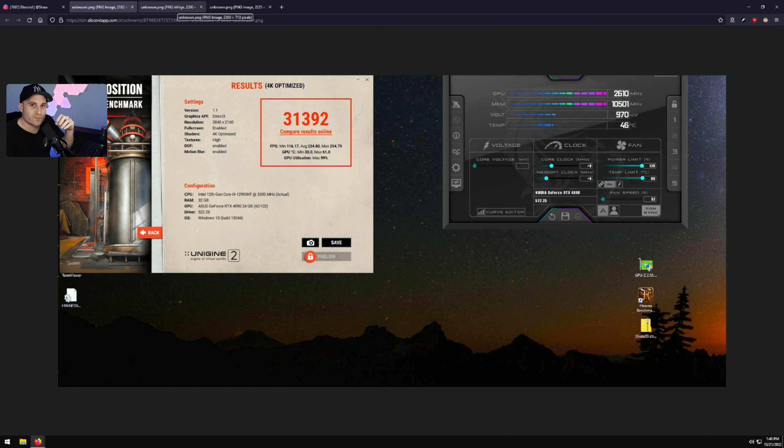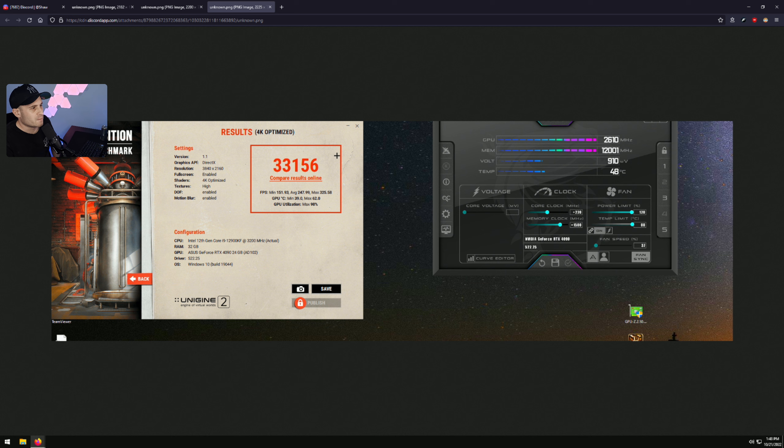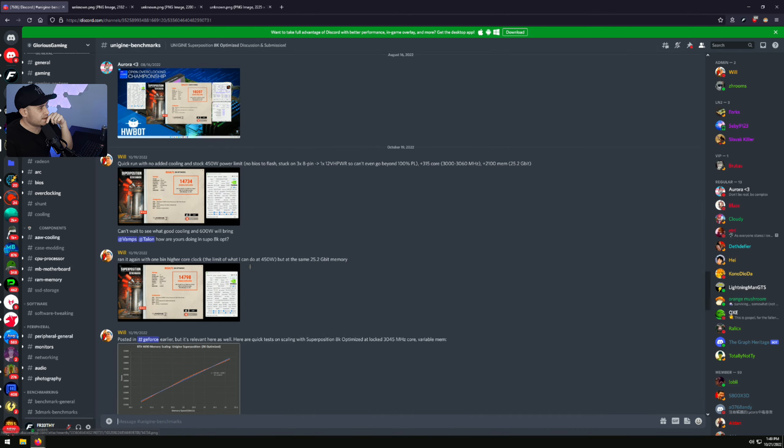I've worked on three cards plus my own, and pretty much the majority of them will do 3,000MHz on the core easily, plus 1,500 on the memory. Literally the majority will do that. There's one guy on Discord who got really unlucky with his Strix OC and couldn't go over about 1,000 on the memory — I just told him to send the card back. I've also spent like a day reading overclocking forums on what everyone else has been able to do.